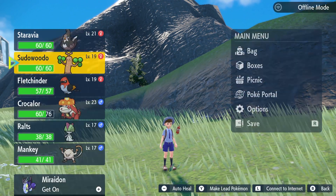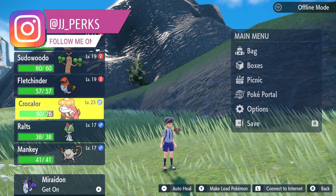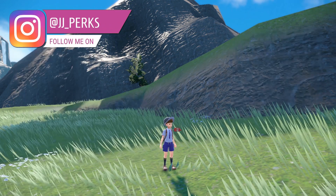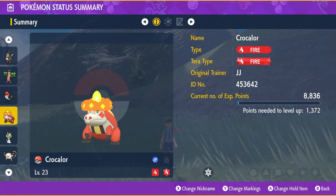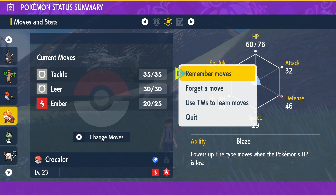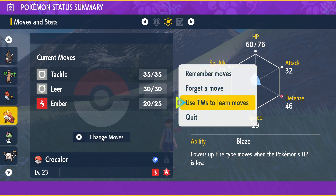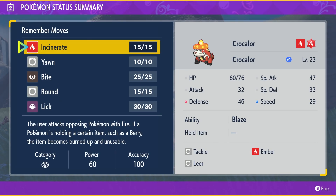Re-learning moves on Pokemon Scarlet and Violet is super simple. Go into your Pokemon Party — here I've got my 6 Pokemon. Click on your Pokemon to go into its summary, then go over a page to look at its current moves and stats. If you press A to change a move, you'll get 3 options: you can either use a TM to learn new moves, forget a move, or re-learn.